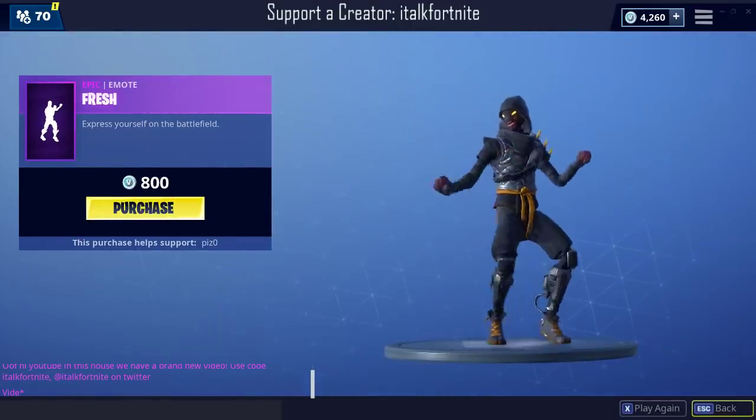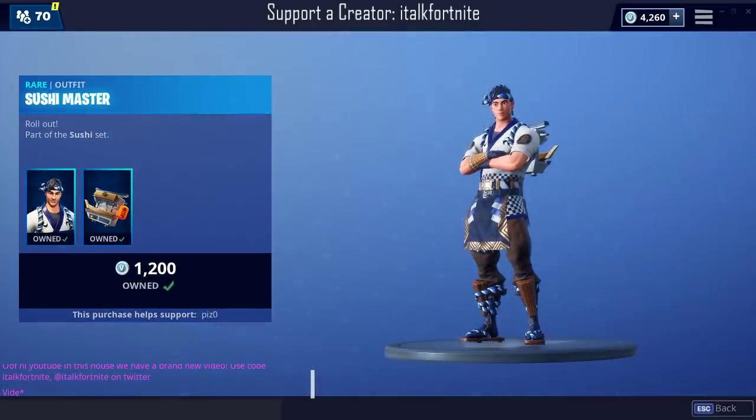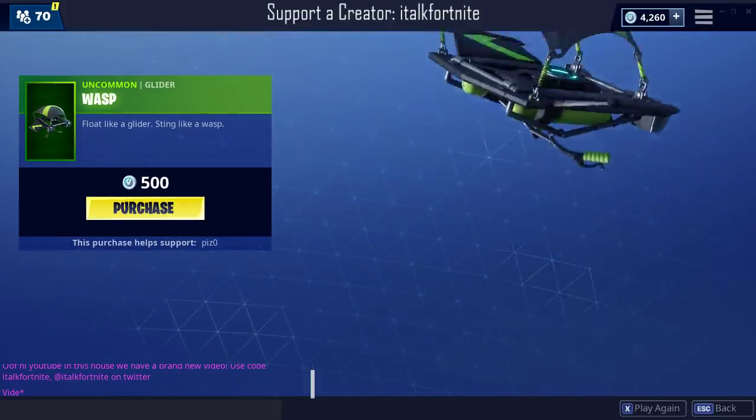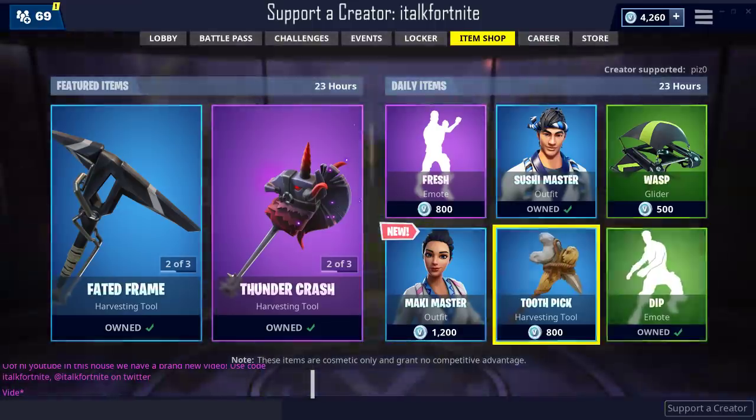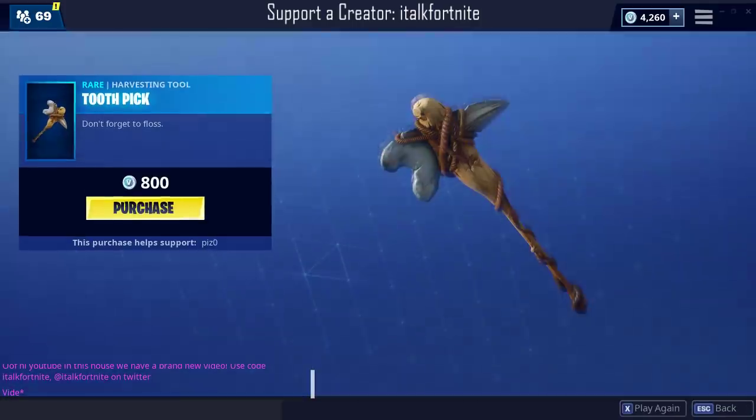Kind of tempted on getting it, honestly. Sushi Master is in the same shop as Maki Master, which is really cool. Wasp Glider — very simple. Dip Emote. We just had Dip Emote. Toothpick.